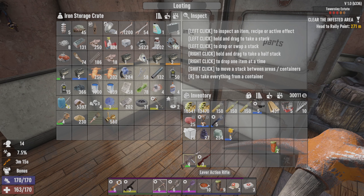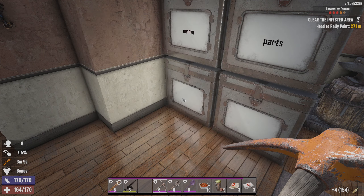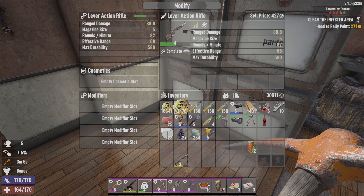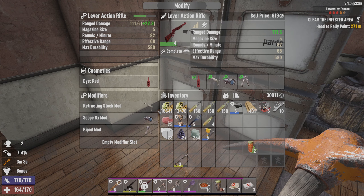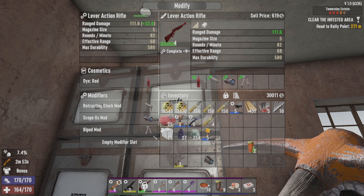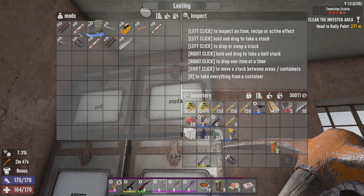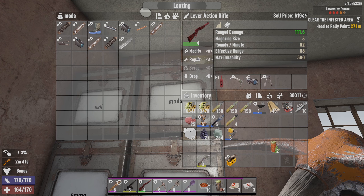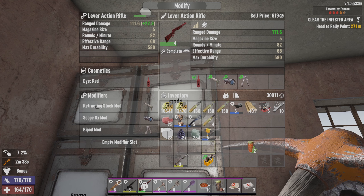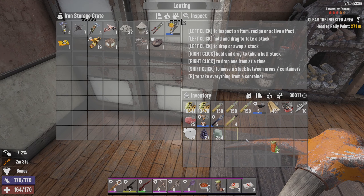The only upgrade I got out of all of that was this lever action, so we're just going to swap it over real quick. There's one more mod slot in here - we might put the anti... actually let's put the extended mag in there. Can't take the extended mag - I don't have one. I think you can take the tube extender for shotguns but I don't seem to have one, so that's okay. This one we can sell now - we've got a few things to sell but we're not going to worry about that just yet.